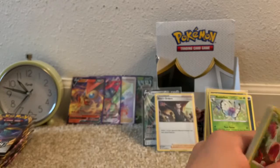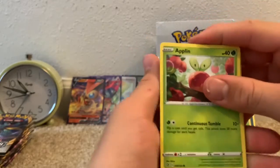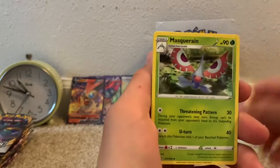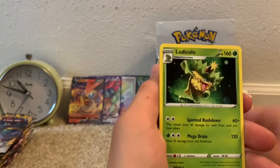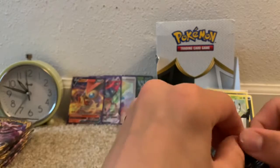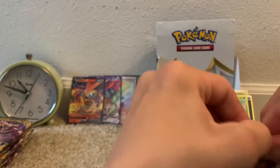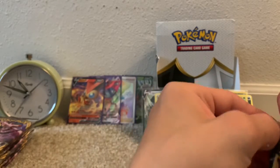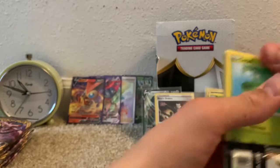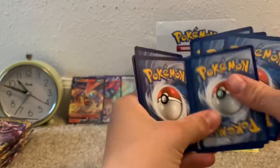We have an Applin, Hatenna, Arrokuda, Galarian Meowth, Surskit, Psychic-type Energy, Ghost Shovel, Masquerain, New Blade, Reverse Common Applin, and a Ludicolo non-holo rare. Although we did get that holo card, we are due for an Ultra Rare. These packs do not want to open at all. We are due for an Ultra Rare, statistically speaking — either in this pack, the next pack, or the pack after that.